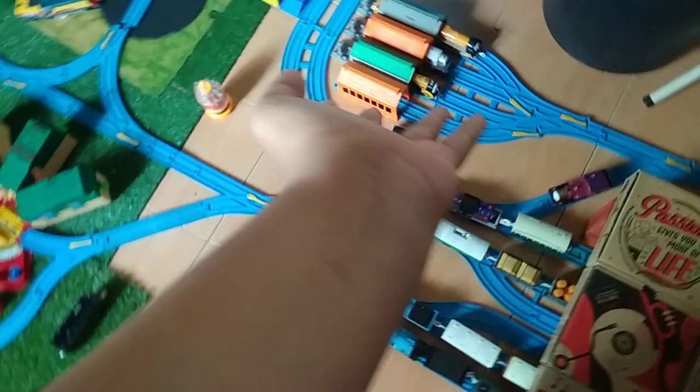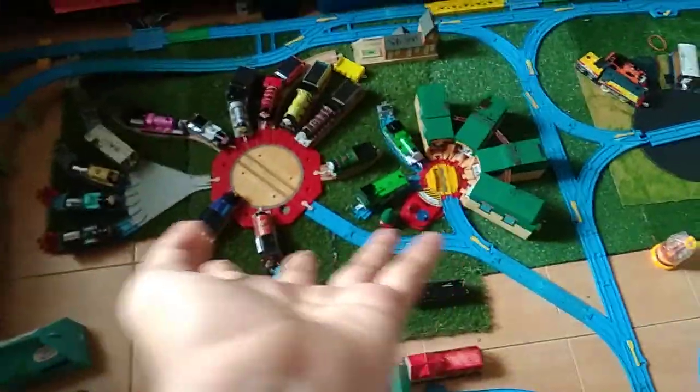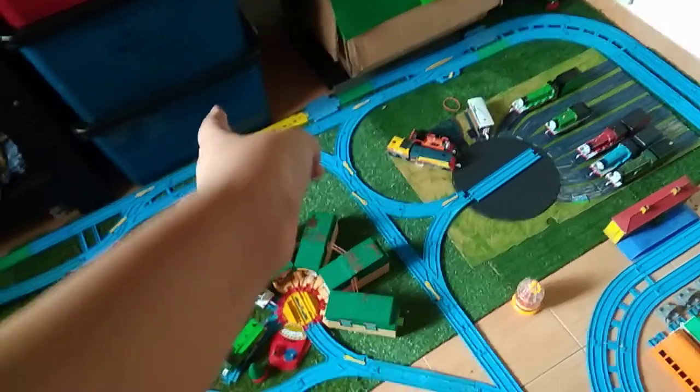Today I made a new layout, so I'm gonna do a tour. Starting here is Knapford station, here's the Knapford yards and some random sheds. Here is the tip of sheds — I don't have the tip of sheds yet, I didn't make the sheds. And this is the OC sheds, and here is the Putrajaya station.